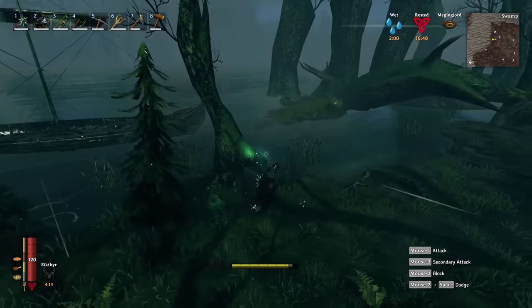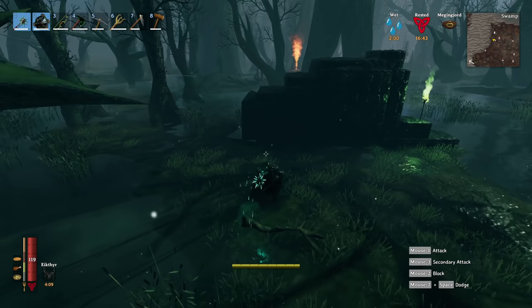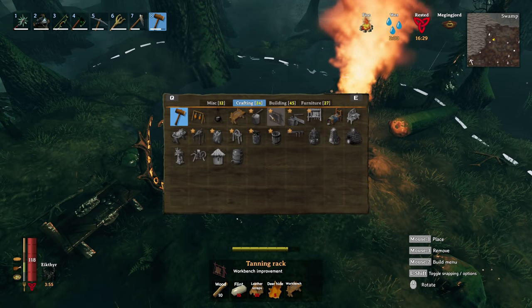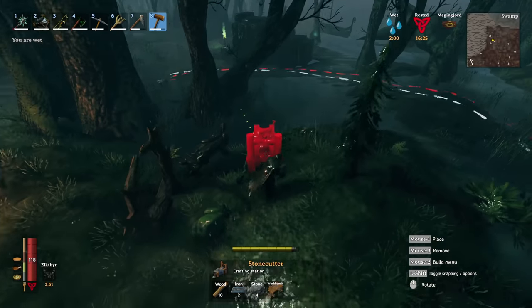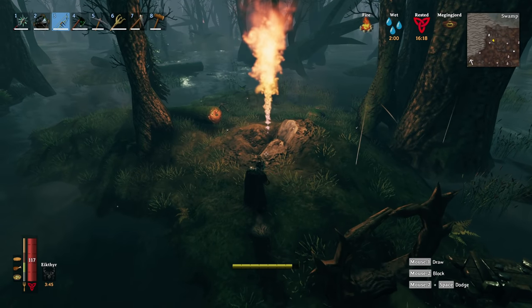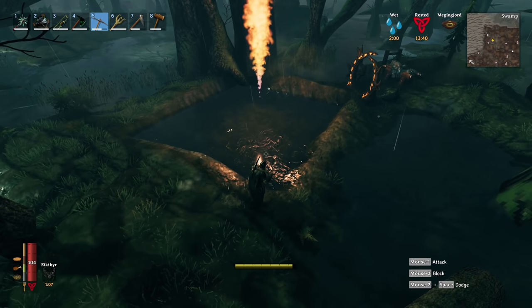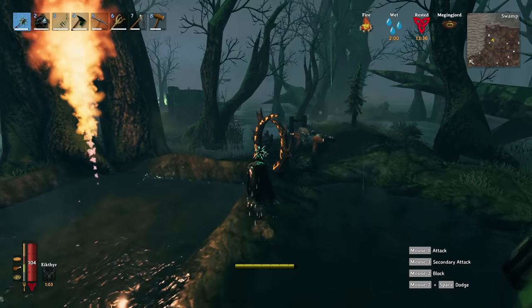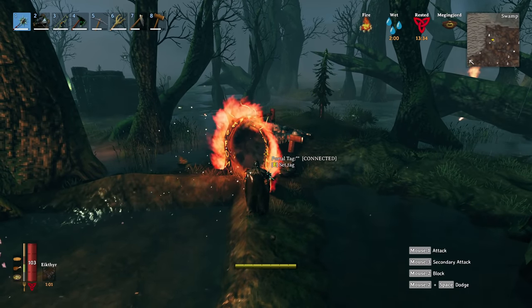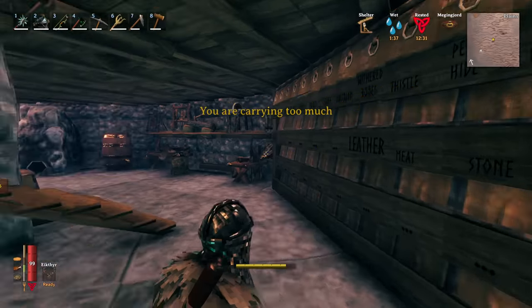Let's get this little poison boy out of here. Now we can place down the stonecutter and use this one to build all of them since they're all in the same area. Let's dig this out and prep it for construction. This one is now prepped. I think I'm going to get some stone and start building it.